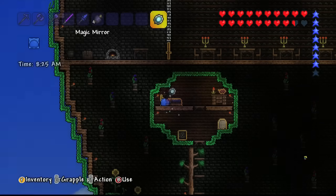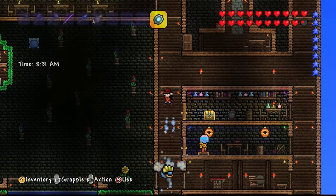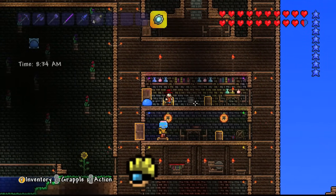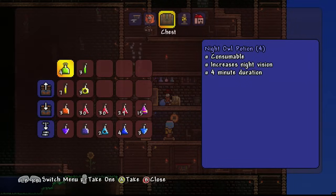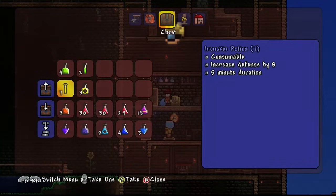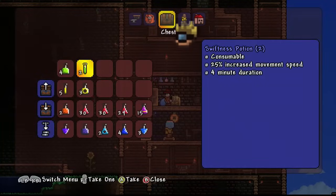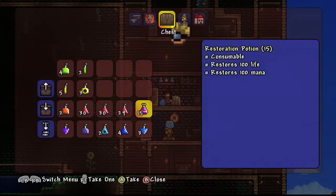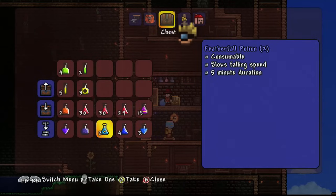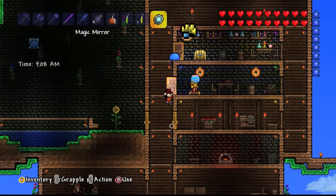What I'm going to very quickly do now before facing it is come to my house, partly to read Lee's joke, but also to get some potions. In order to face the Eater of Worlds I should get a bunch of potions. Swiftness could be useful. I think iron skin increases defense — let's have two iron skin potions. A hunter potion as well. Seeing as we're going potion crazy right now, I think we're just about okay with these potions.